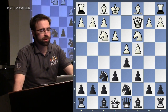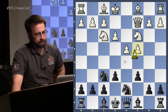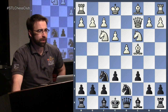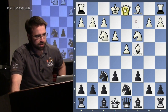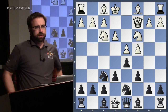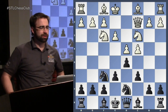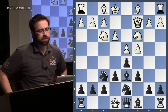The queen is nice on c2. We have more control over e4, and we're just waiting. We're saying: black, now it doesn't really make any sense for you to take here since I just get to develop on my own terms. I played a useful move — we could have had this position if I had played bishop to d3. So I've just made a useful move and I've improved over that position. So instead, what black tends to do here is play his own useful move: bishop to d6. And this is where we're going to start.